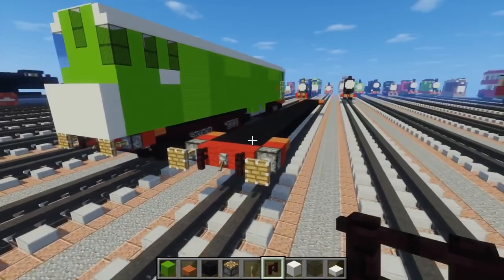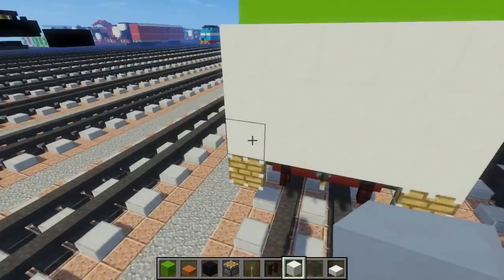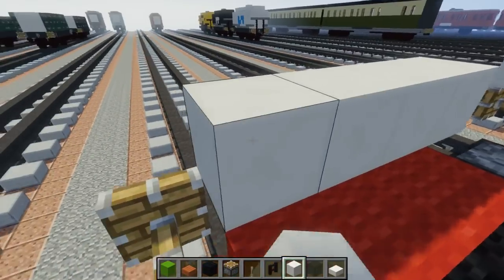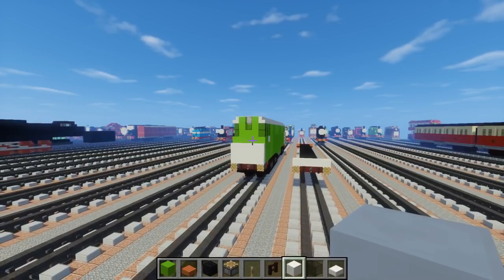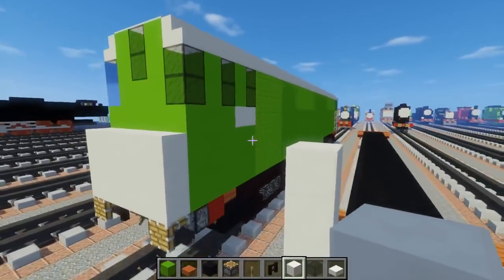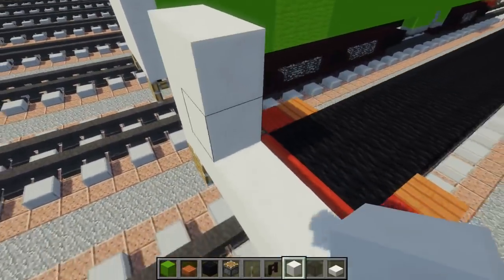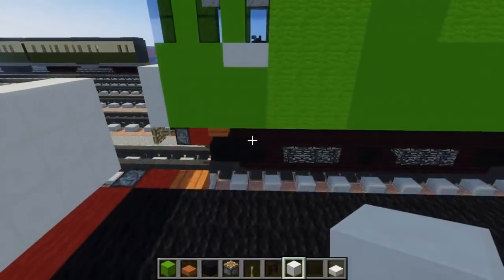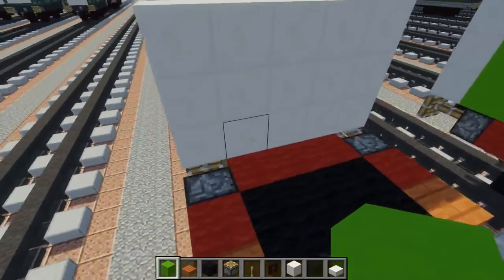Alright, next we're going to take a block of quartz and add a 3x5 in the front for his face. His face is actually smaller than the Daisy model because he is shorter — this is actually one block shorter than the Daisy one, which could be more accurate. Alright, so that's his face and then we're going to take lime concrete and add this 3x5 right after it.